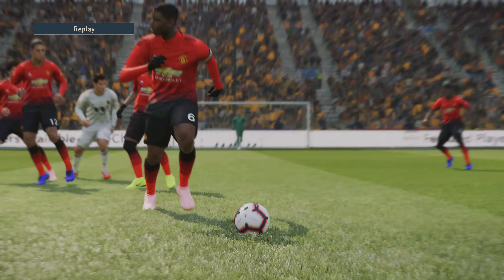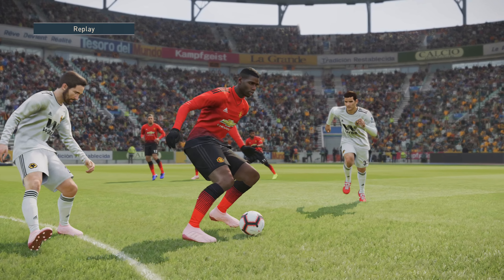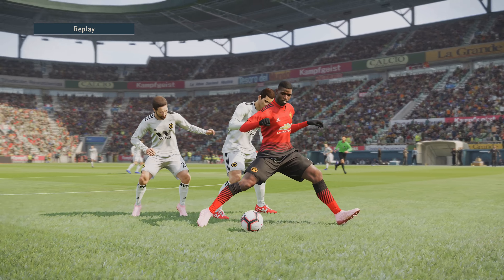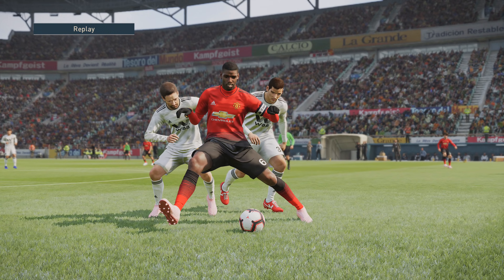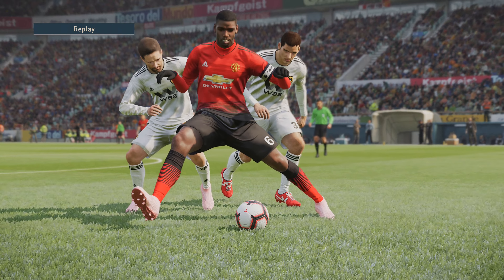I'm going to show you in this clip here. Watch as I manipulate the ball just to protect it from both players. It's important not to use sprint, just use the walk. So there you go — the player was coming around to my right, so I just shifted the ball ever so slightly. As you can see, Pogba is covering both players, protecting the ball.